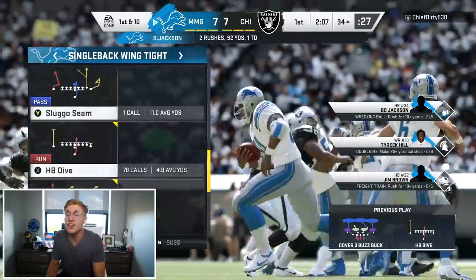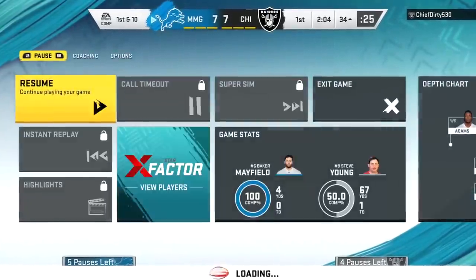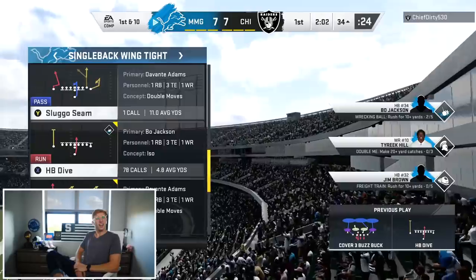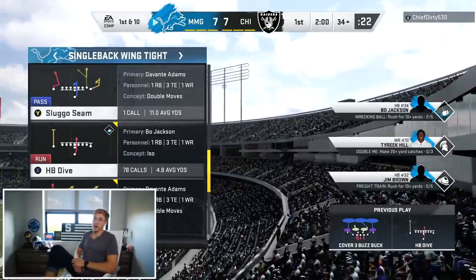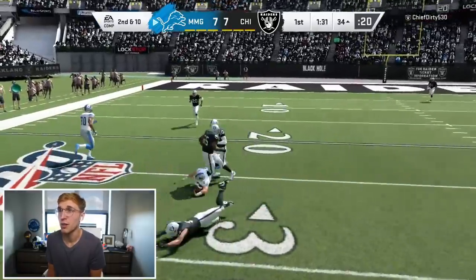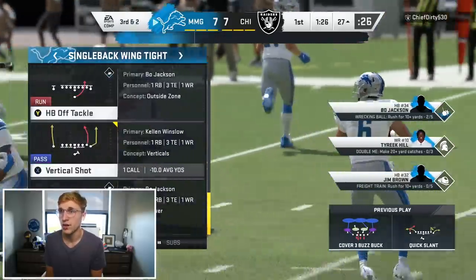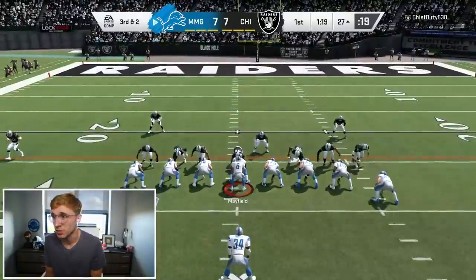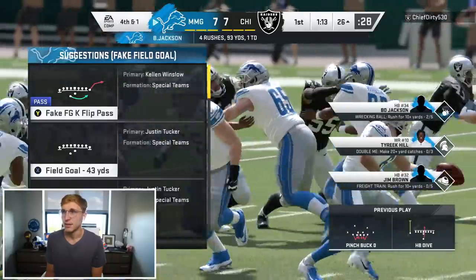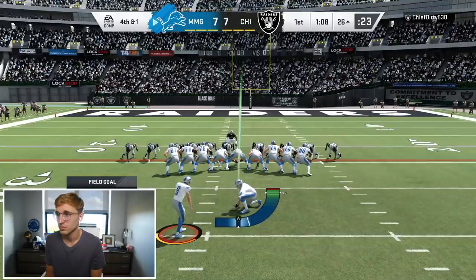There is a zero percent chance no matter who you send that you're going to take him down first time. You are not quitting. Baker Mayfield's gonna go for a scramble - I'll take eight yards, I'm definitely in field goal range. This is what Bo Jackson was made for - straight up the middle. Third and two - alright, I'll take my field goal. I really want to win this game, so I'll take the field goal. Beautiful.